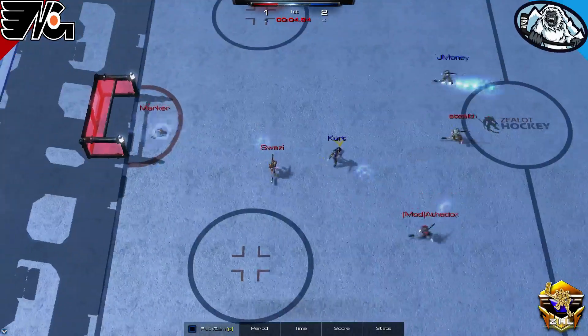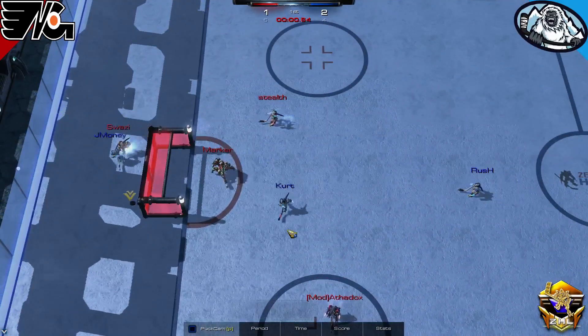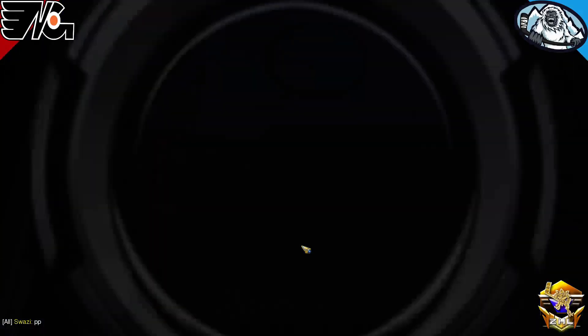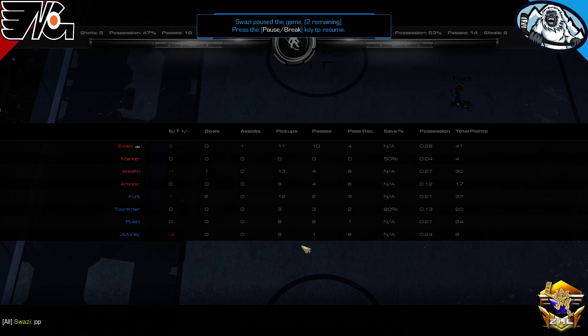Stealth loses the face-off to Kurt. Kurt trying to find JMoney with one last shot but he'll miss him. After four minutes of play — two goals for the Eddies on four shots.